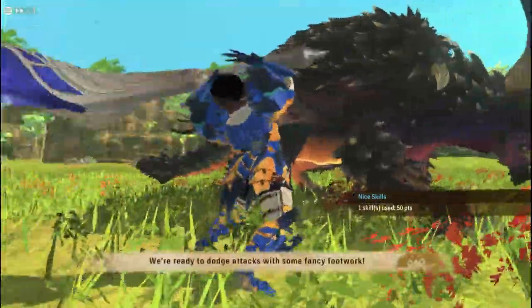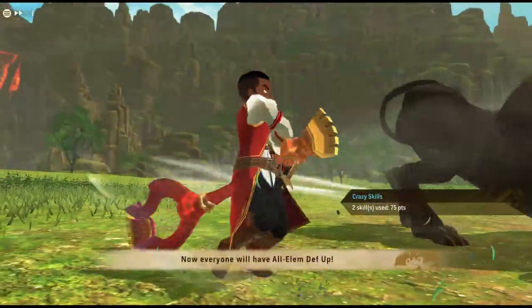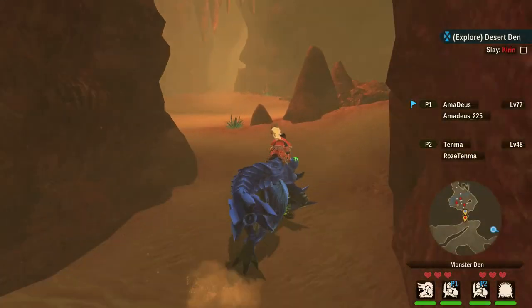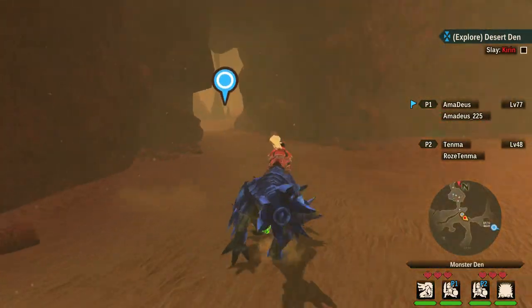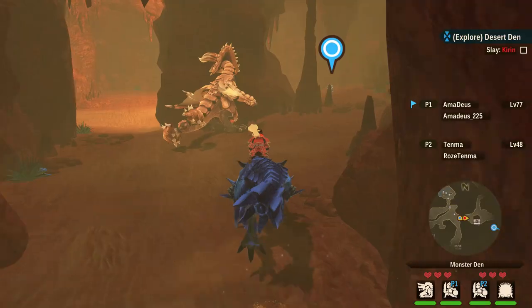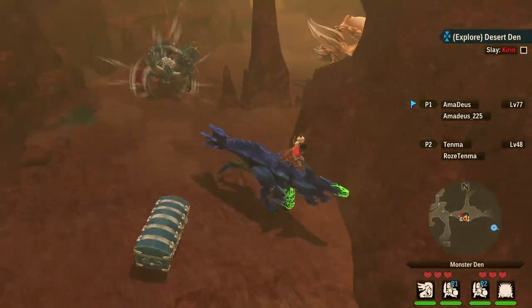The Hunting Horn has fantastic supportive abilities in Stories 2, and I will show you today why you need to use it. Good day everyone, Deus here, and today we will talk about the hidden Hunting Horn skills and why they are so great. But first, I think it's a good idea to explain quickly how Hunting Horn works in Stories 2, so let's get into it.